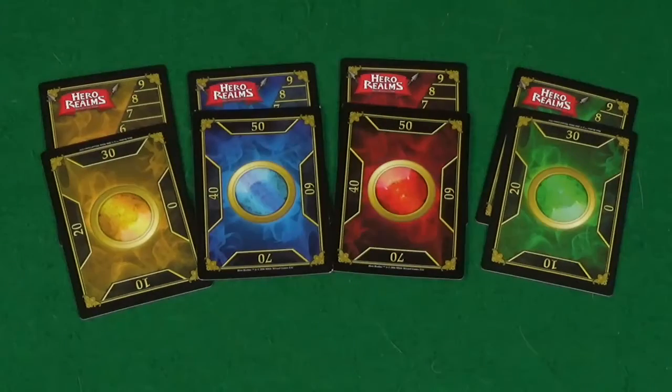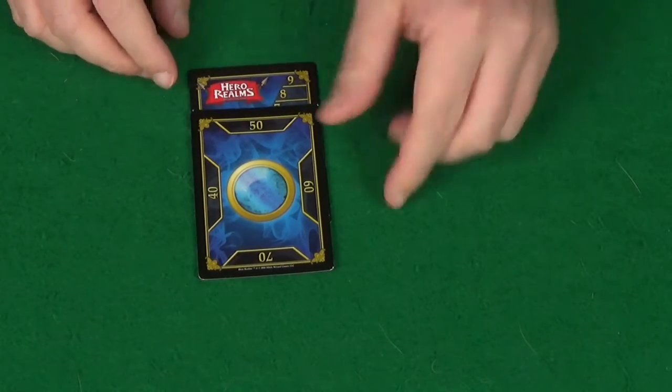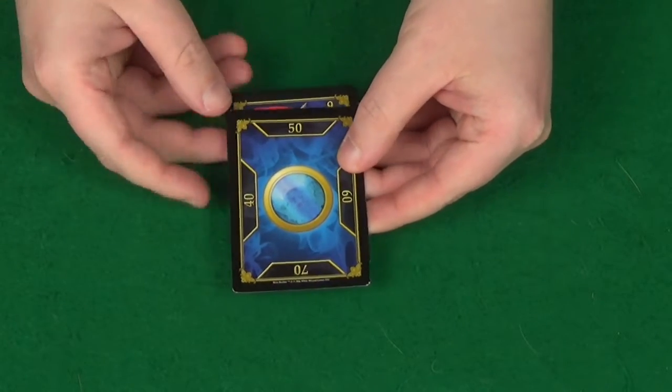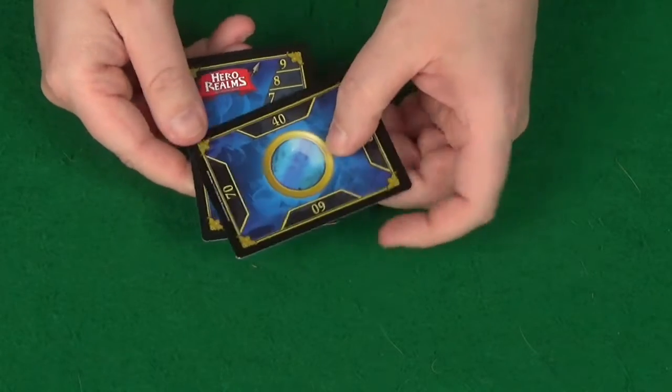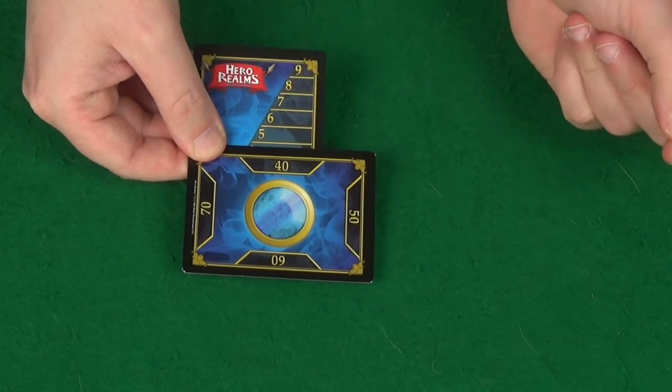When setting up the game, start by having each player choose a colour. They'll then take the two cards for that colour. These are used for tracking your health. At the start of the game each player will start with 50 health, and then as they take damage you would mark the singles on the second card — so that would be 45, for example.